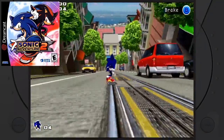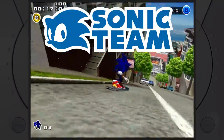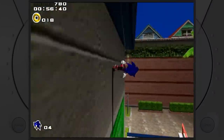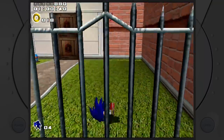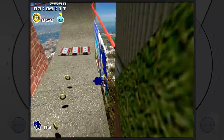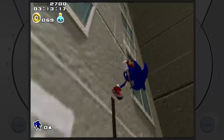Sonic Adventure 2 was released in 2001 at the end of the Dreamcast's life. Developed by Sonic Team USA and published by Sega, it was designed to be faster-paced and more action-oriented than the original. Sonic Adventure 2 received great reviews for its gameplay variety, visuals, and audio, though some did criticize it for its camera, voice acting, and plot.